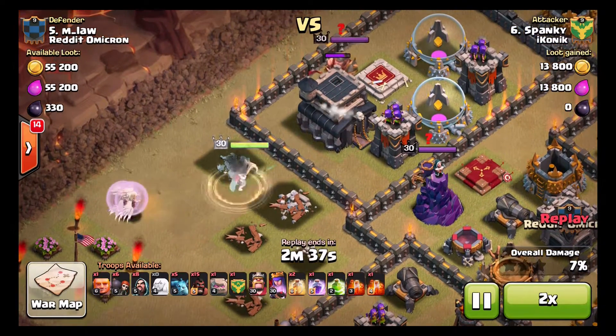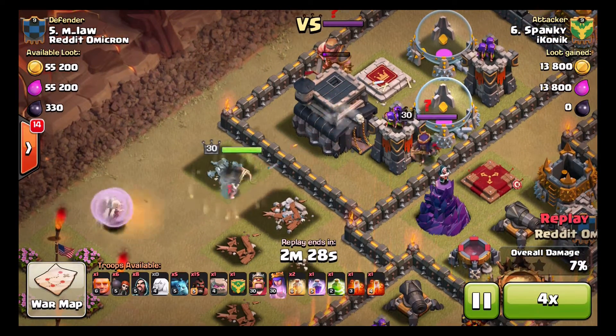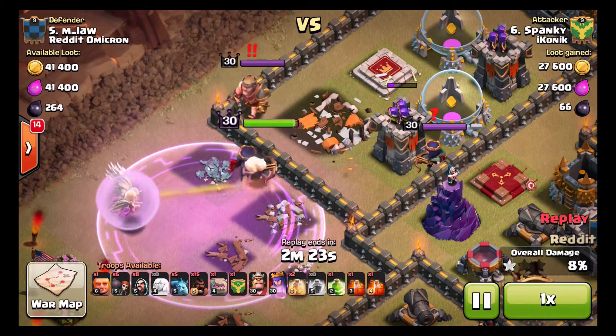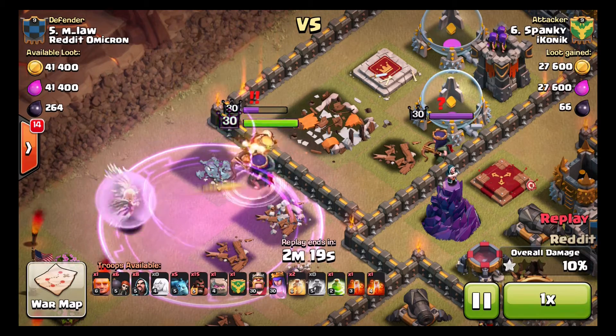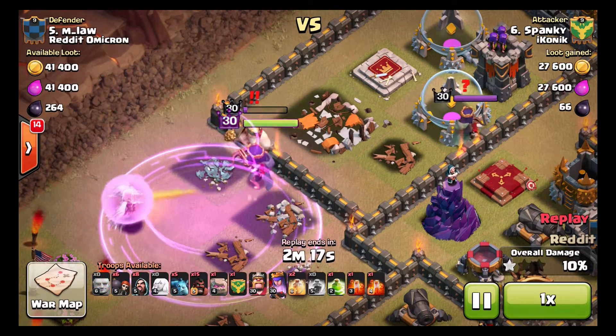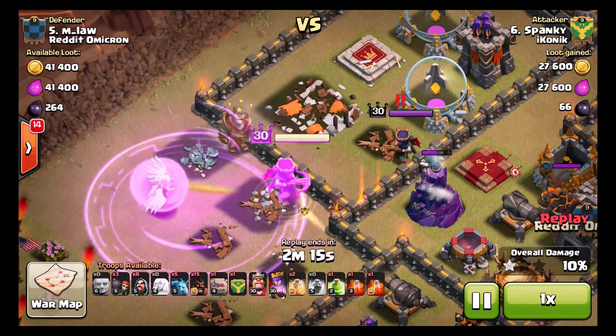The King is going to lock on aggro very shortly as soon as Town Hall goes down. So it drops the Rage. King is engaged now. 30-30 heroes as well, so really, really good value for his level 30 Queen. King's down.